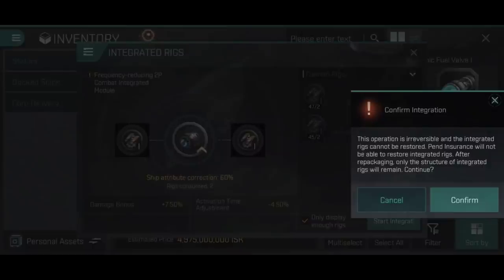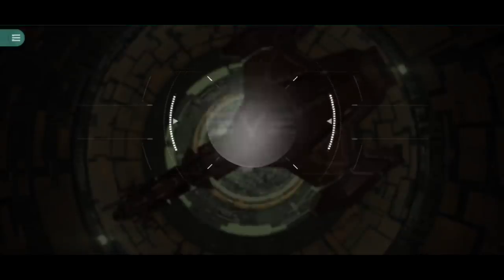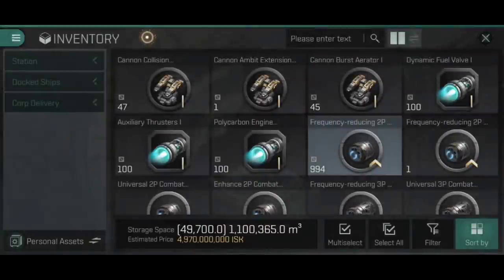This means the cannon collision accelerators and burst aerators are going to be consumed and destroyed - there is no way to get those rigs back. If the ship is destroyed and you use insurance to bring it back, you will only get the frequency reducing two-phase combat integrated module without any rigs in it. We hit confirm and get a nice flashy graphic showing the construction. Boom - there it is.